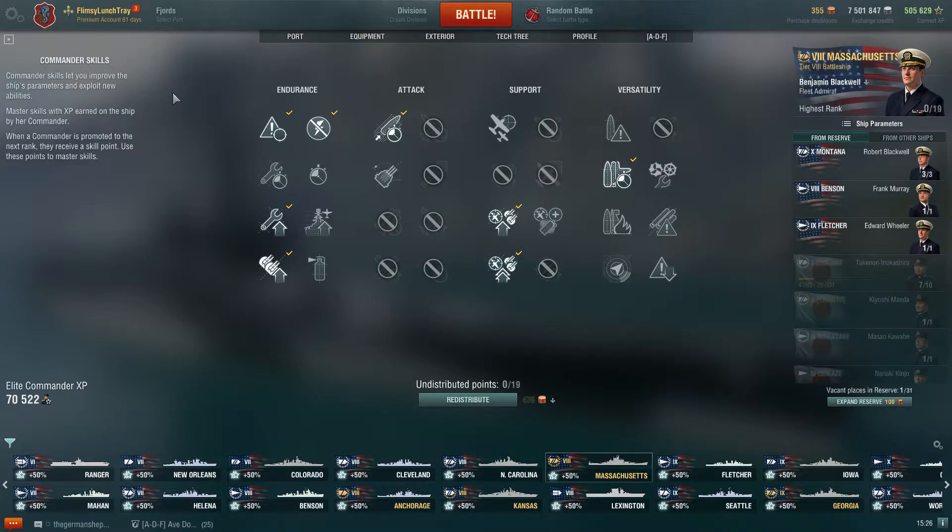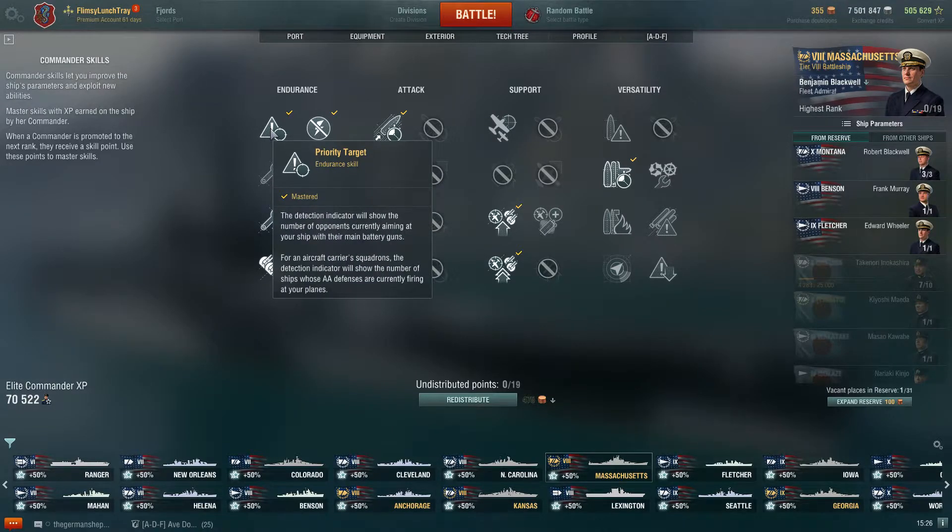That first skill point you're going to want to take towards Priority Target. It's really helpful especially in a battleship — it tells you if anyone's aiming at you, so you know if you want to show a little more side to a target. It also gives you valuable information when you're pushing in, since the Massachusetts is a brawling battleship. If you see Priority Target go from one to detected, one to detected, you can pretty much guarantee a destroyer is lining up torpedoes and firing them at you, so you can take evasive maneuvers. It's a ridiculously overpowered skill for just one point.